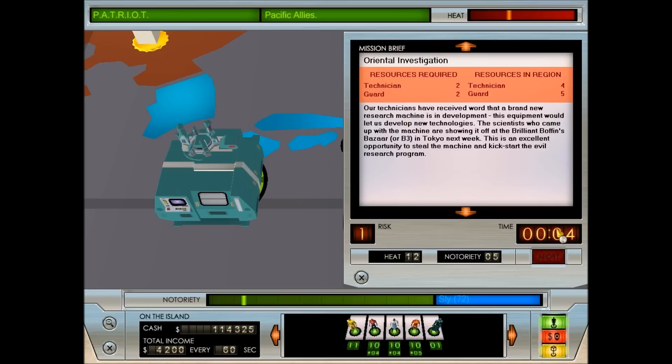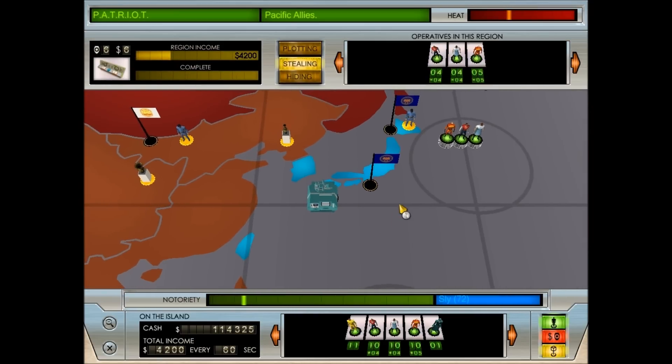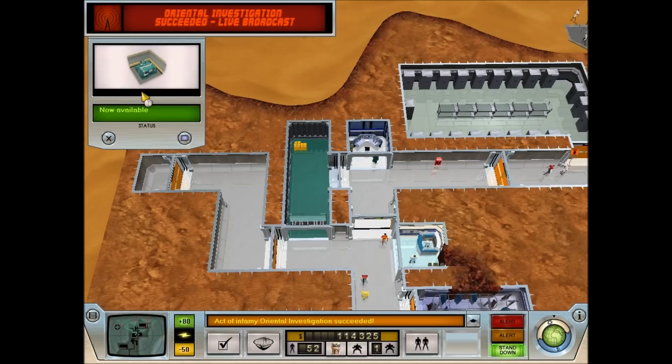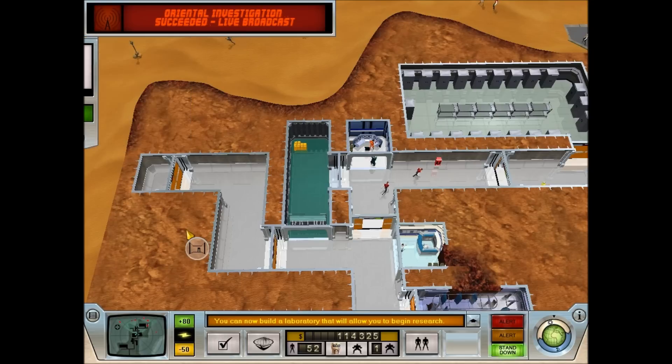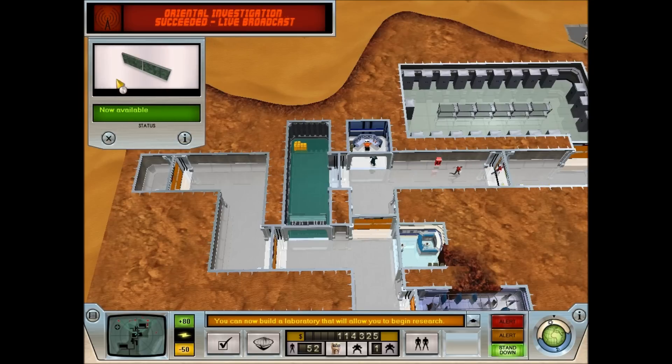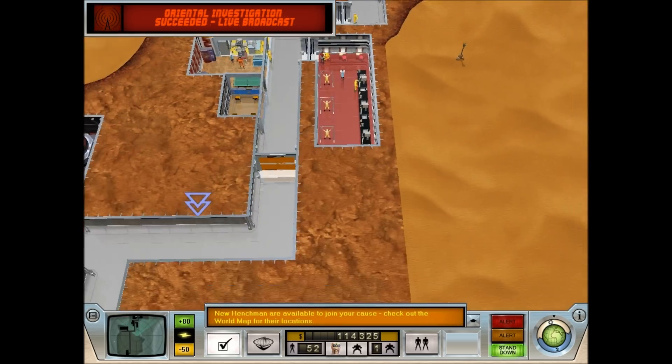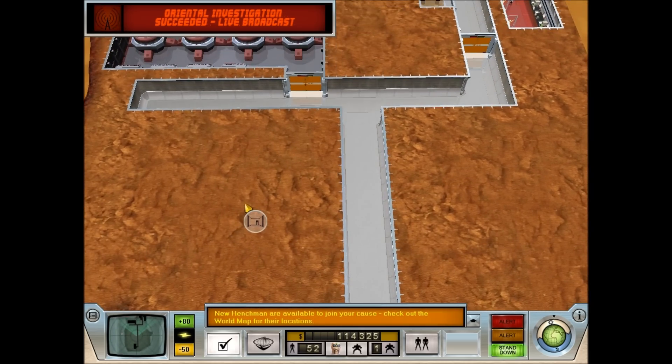Alright everyone, welcome back. So as you can see this is just about to pop - we're in the last couple of seconds. And... got it. So as you can see, new henchmen are available to join your cause. Check out the world map for their locations.